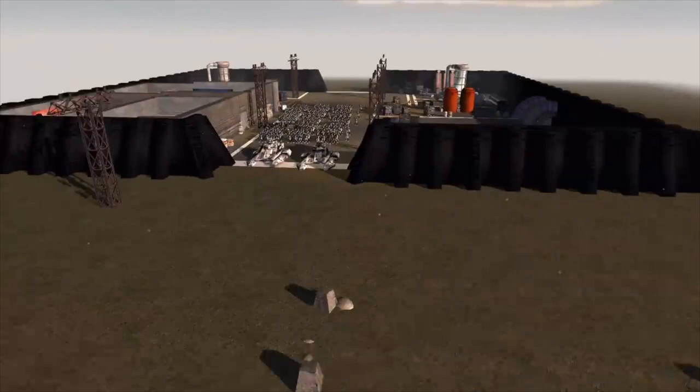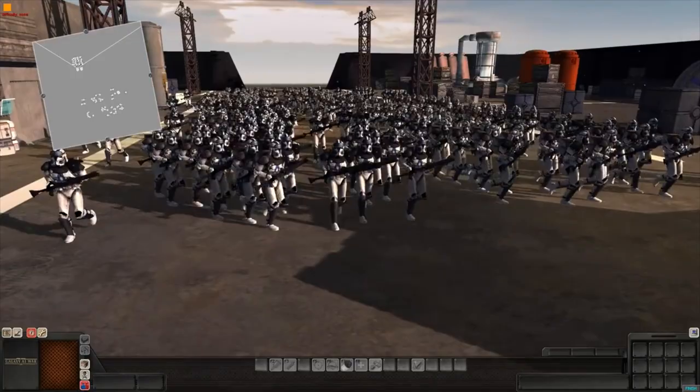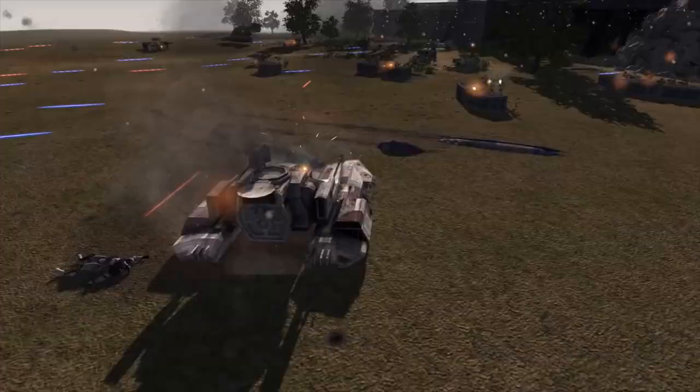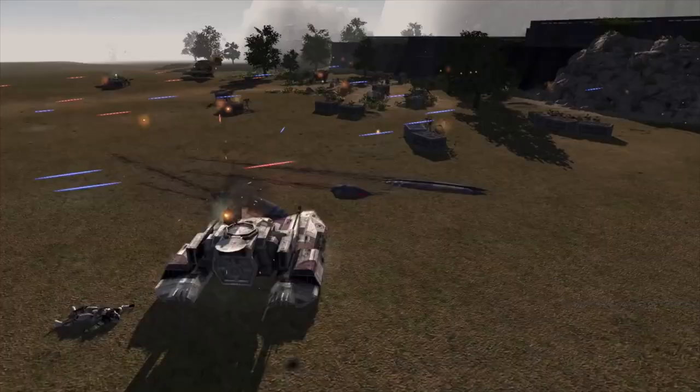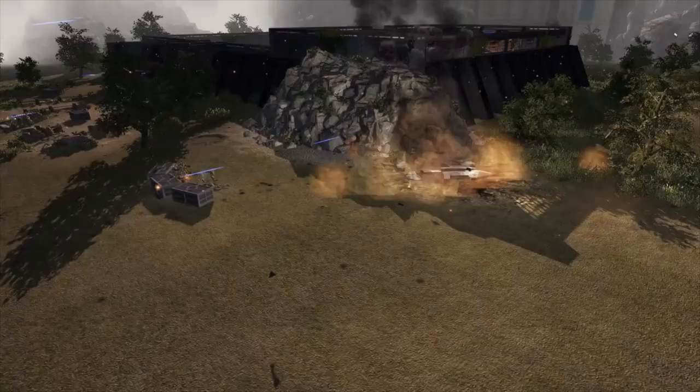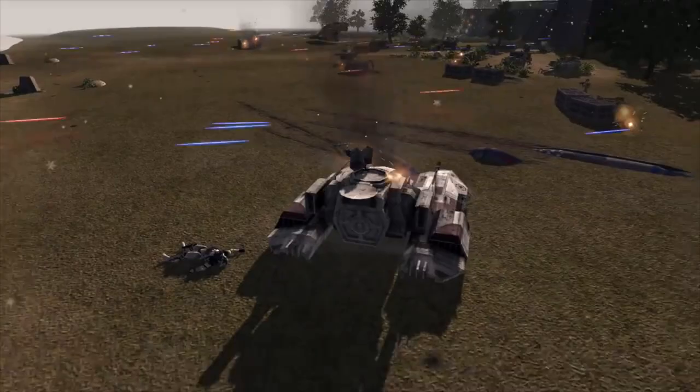We're gonna go ahead and press start here, going in slow-mo for the very beginning. All right, so the troopers are moving out — very nice. These TX-130s are taking a beating. This one has turned on the enemy and is trying to fire at them. This other one over here got completely destroyed — it went a little too deep in, lost control, and then blew up.